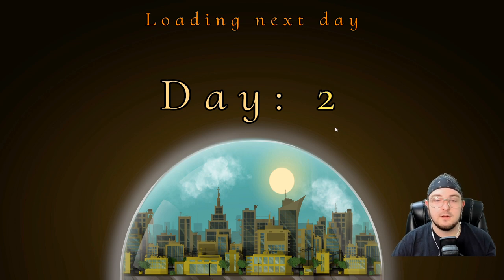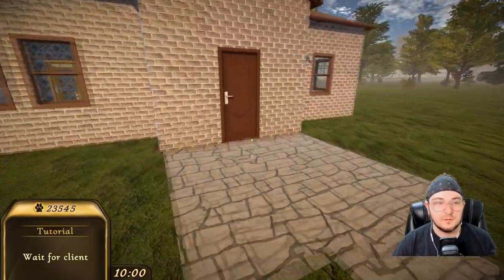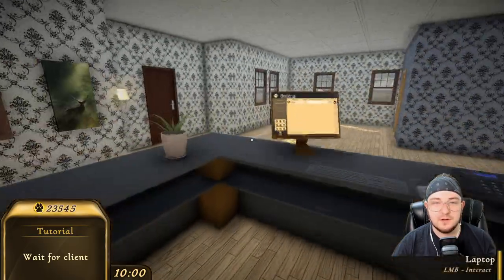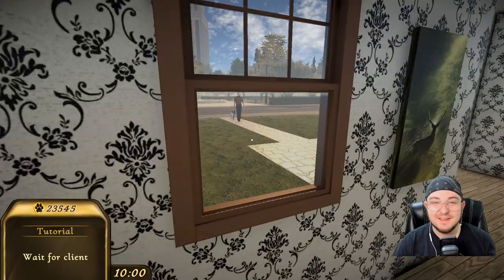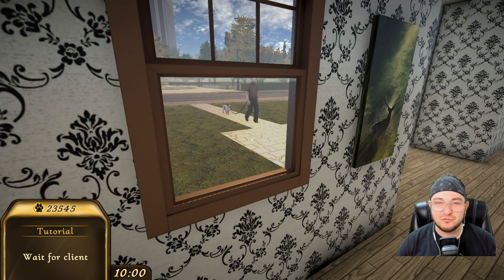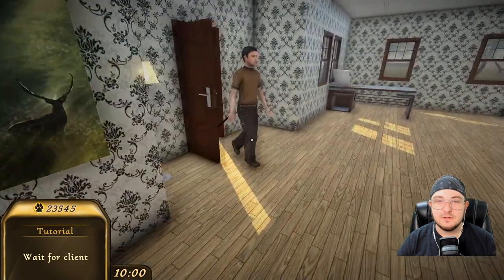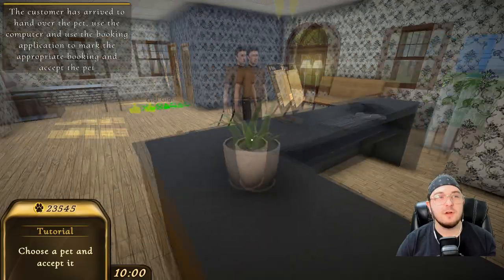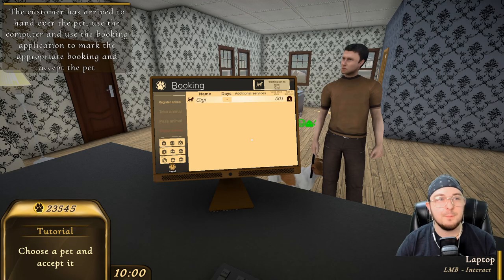Day two. Loading in the next day. Wait for the client. So I'll walk in, I'll shut the door, and I will sit here at the desk and wait for Gigi to arrive. There's Gigi. Look at Gigi. Oh baby, look at him strut his stuff. He actually hates this — he doesn't want to be here. The customer has arrived to hand over the pet. Use the computer and use the booking application to mark the appropriate booking.